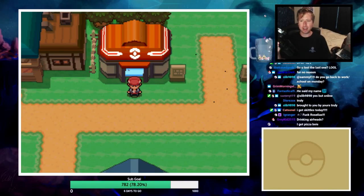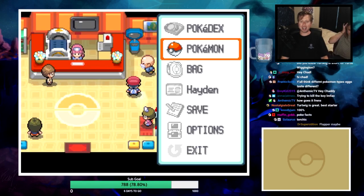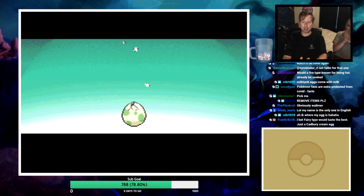Alright folks, egg lock attempt number two! Sam has an egg she's apparently going to crack over my head - she set up a channel redemption for 10,000 bits where she'll crack an egg on my head. We got Nurse Joy in the chat. We got Pokeballs - five of them - so the lock officially starts now. Time for egg delivery! First egg hatch, give me something good.